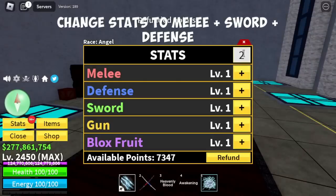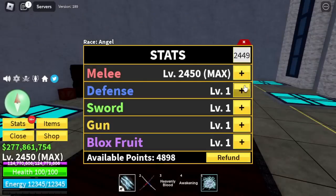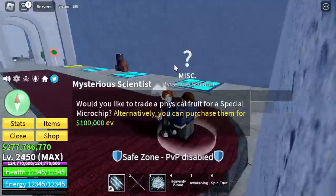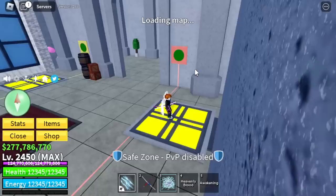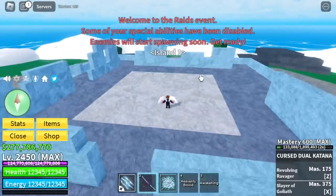So change your stats to Melee, Defense, and Sword. Also, we can use the Spin Fruit in order to buy a chip. So let's start. I'm not gonna show you the full raid, I'm just gonna give you some tips. I entered the raid solo. We're gonna use Sword.